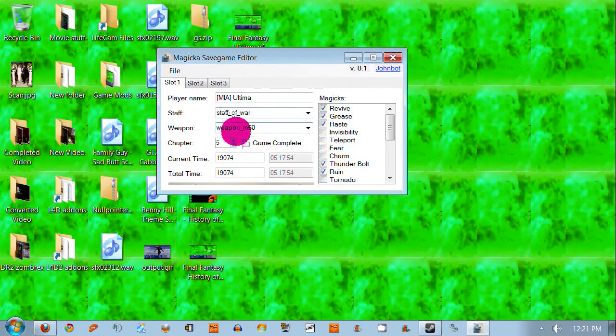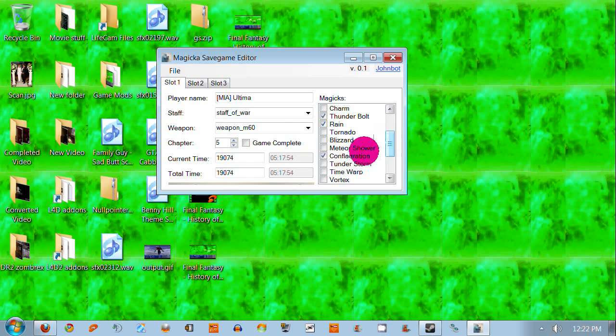Now I'm going to go to my Ultima, my YouTube one. You guys are going to see this. I'm going to give myself the Meteor Shower Magicka, and this is only because you only get it with the DLC — you can't get it in game. So I'm going to save again. Now all of my games — well, one game is completely filled with all magics, and this game is filled with all the magics I've gotten so far, legitimately of course.